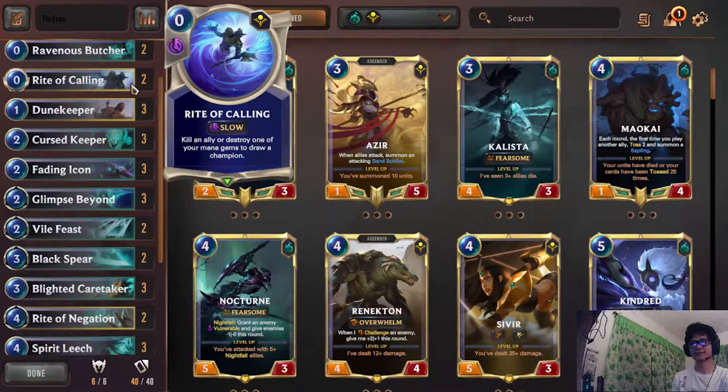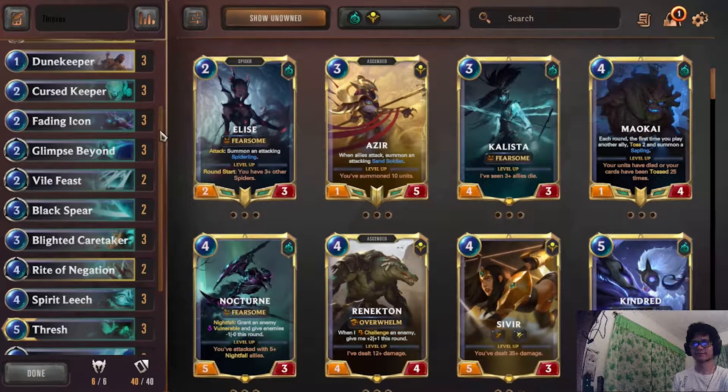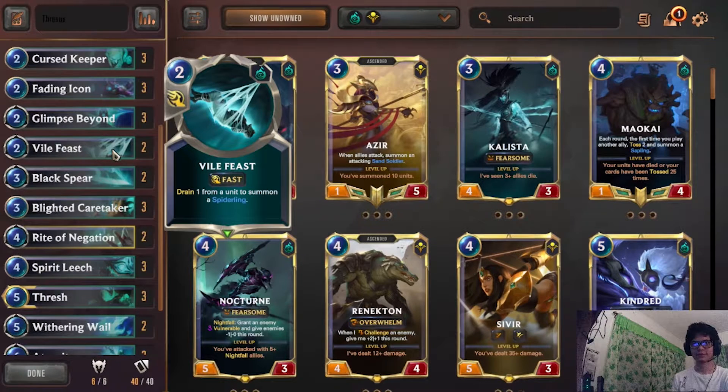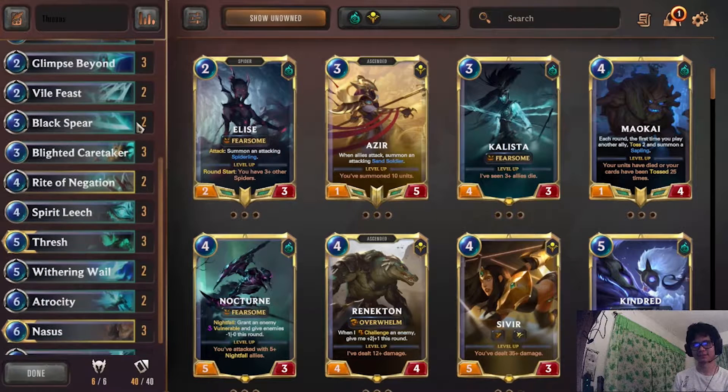Rite of Calling — if it's a slower matchup you can keep it, but normally you would want to mulligan it away. Glimpse — keep in slower matchups where you'll be able to proc it, but make sure you have a sacrifice target with it, otherwise just mulligan it. Vile Feast — if there's a key one-health target you need to get rid of, keep it; if not, toss.